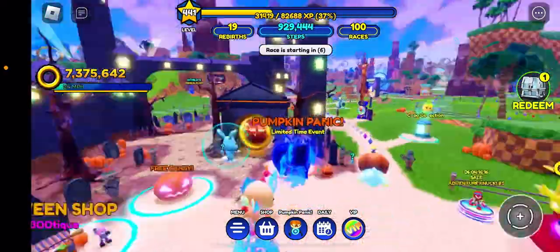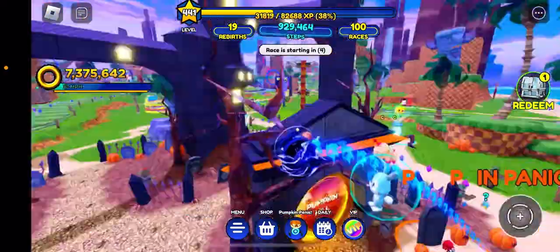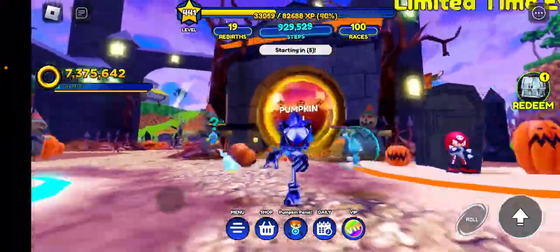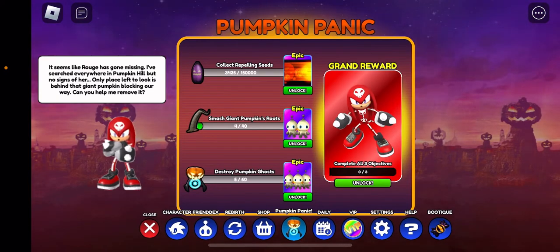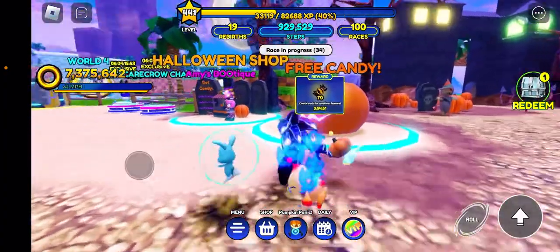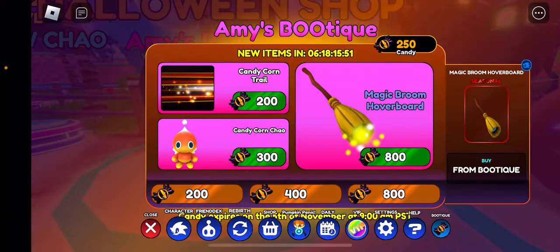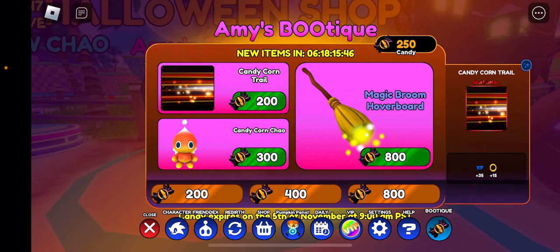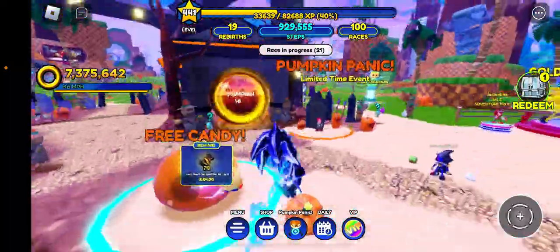Right now we are in Sonic Speed Simulator and they have this new update called Pumpkin Panic. I have to go to Pumpkin Hill, get 150,000 repelling seeds, smash 40 giant pumpkin roots, and destroy 60 pumpkin ghosts to get Skeleton Knuckles. They also changed up Amy's Boutique — you want to get the magic broom hoverboard, and the cotton candy corn chow is really good. I'm going to have to grind for this.